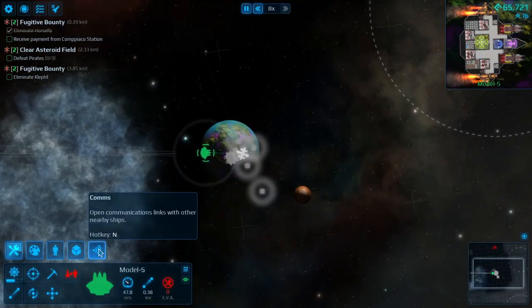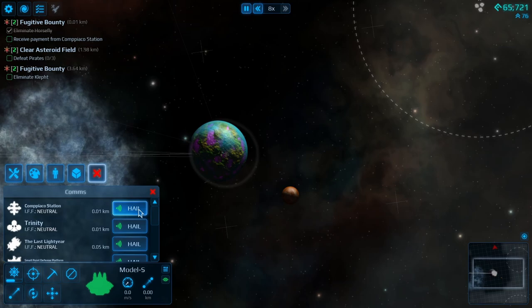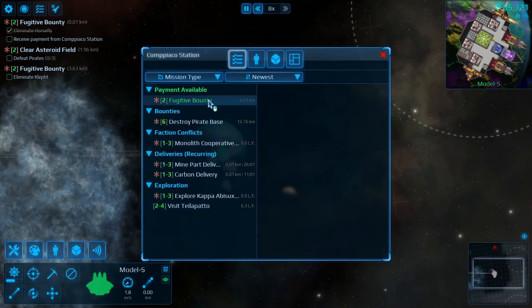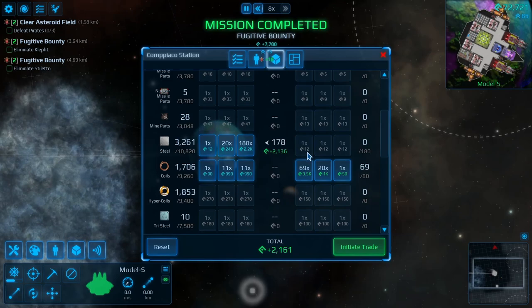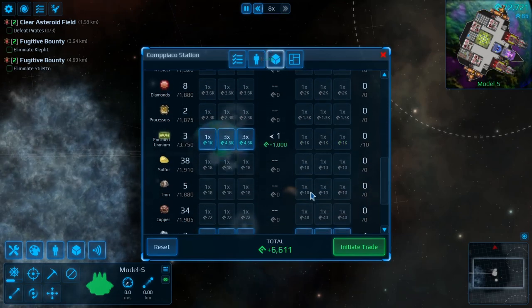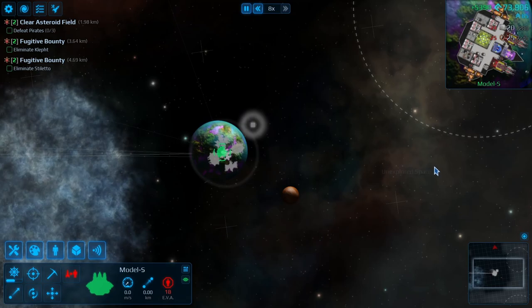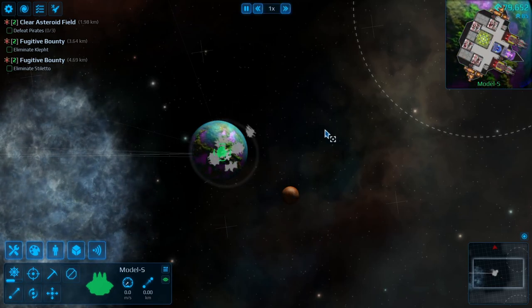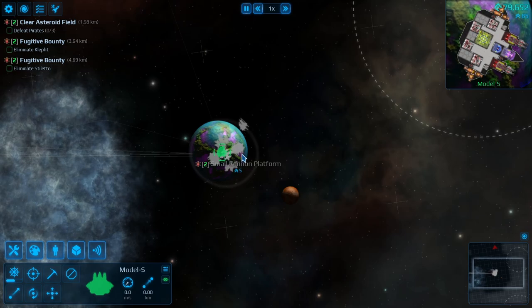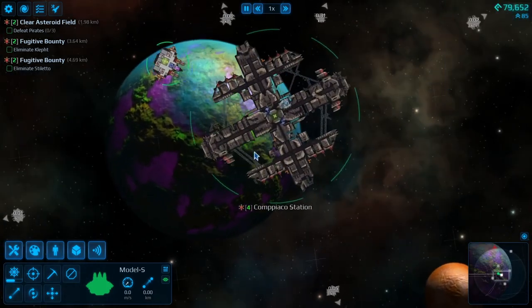We'll hail you — we got a bounty, we got a bounty, we got some cash. Beautiful. We're up to 79,000. So that's pretty damn good — it's not bad for our first episode. We managed to upgrade our ship; we got ourselves some heavy laser blasters.